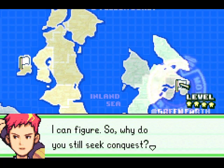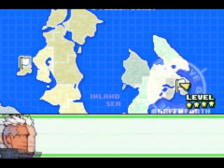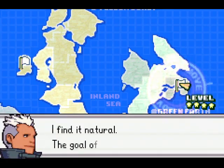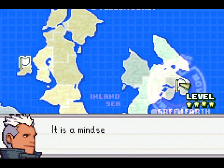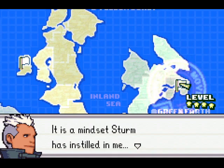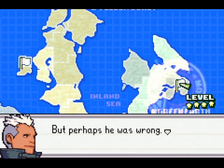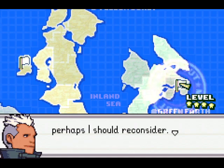So is it any surprise that we have to face Sturm in this map? The goal of life is conquest. Well, all of those civilians who pay taxes probably disagree. And so did all of his subordinates.